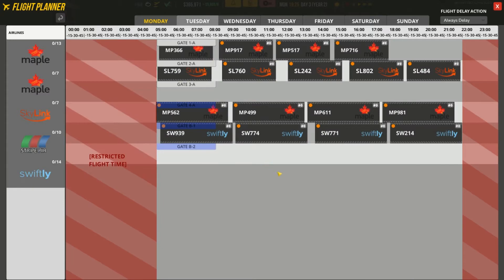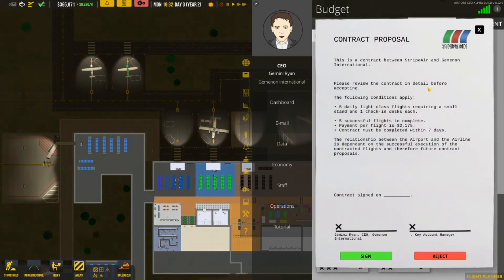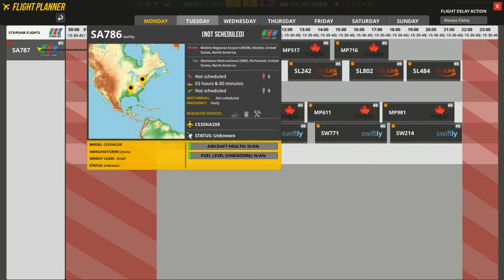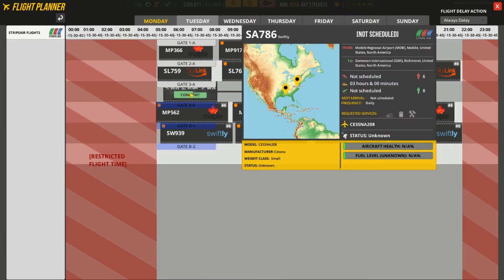Those are small flights. Do we have a one-star airline? Yes we do — five flights requiring small stands. The relationship between the airport and airline depends on various factors. We'll sign this one: Stripe Air. Looking at Tuesday — there are the multiple flight icons showing up on there. The question is, is this going to be recurring every day at this time?